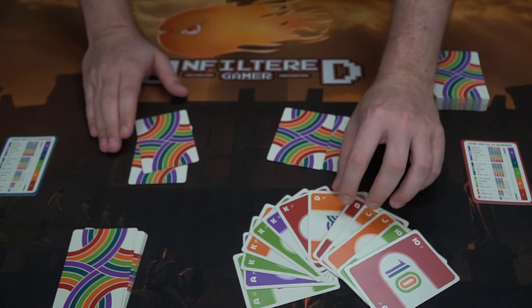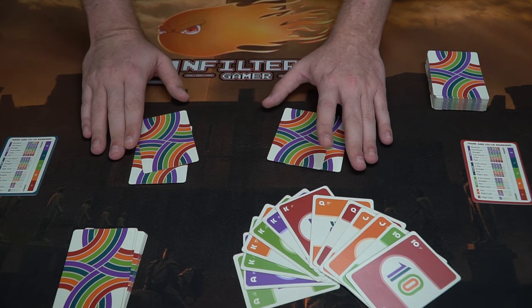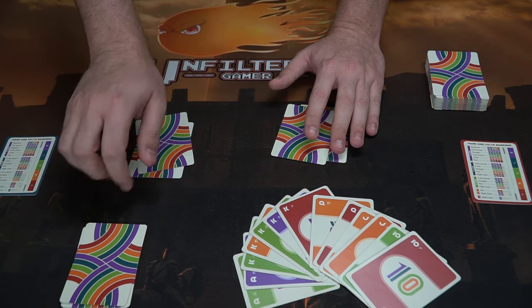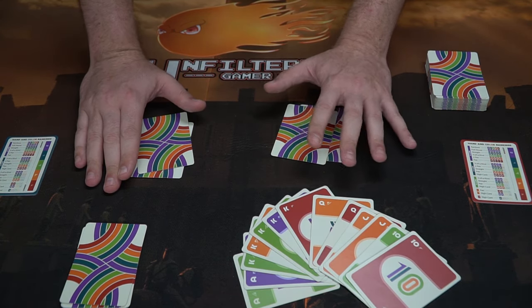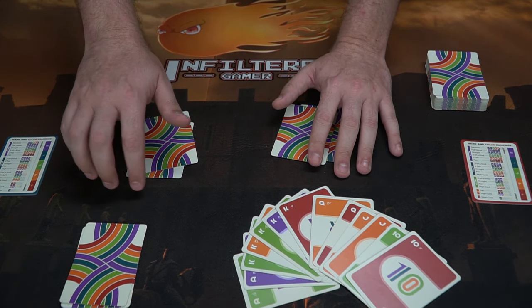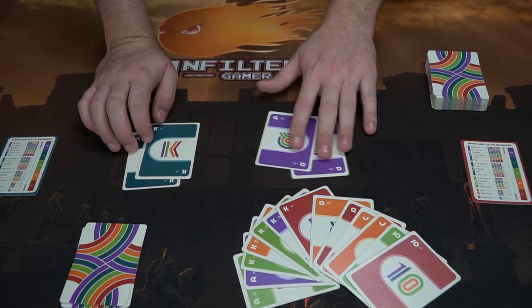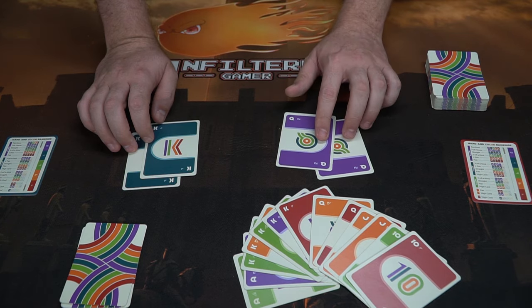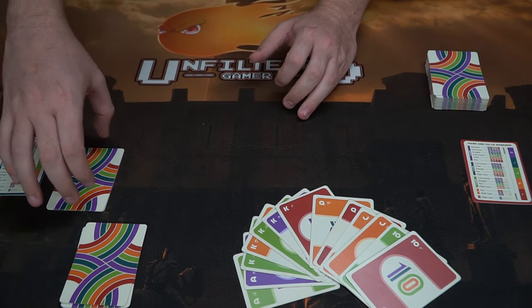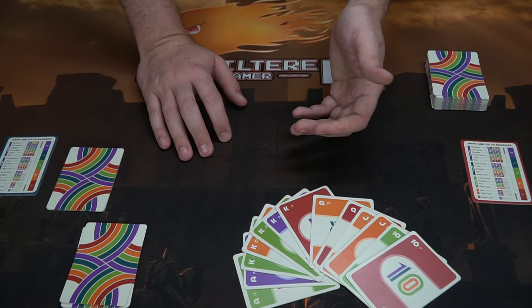Once everyone has placed their cards face down, you can begin a betting round, wagering based on tricks you've currently acquired. Since no one has tricks yet, no one bets. Remember, the bidding player needs to win three tricks — if he doesn't, every other player scores based on their tricks achieved. If he does get three or more, he scores three points based on his bid. Flip the cards face up to determine the winner: kings beat queens, so this player takes the trick. Place tricks vertically then horizontally to track them.